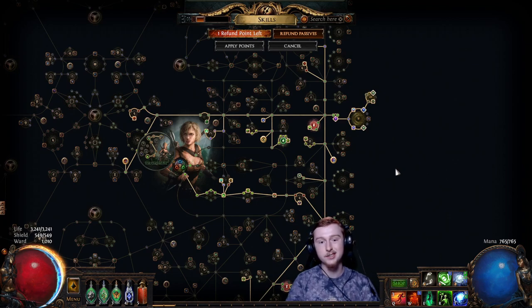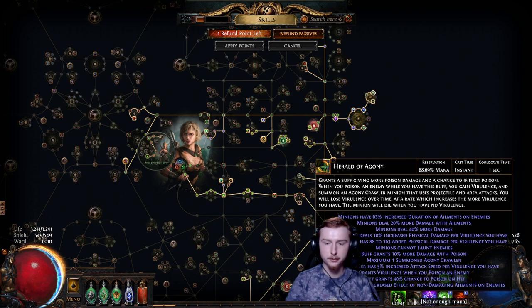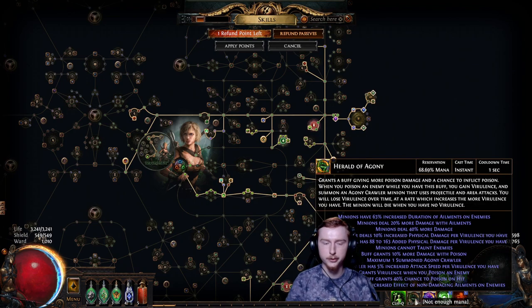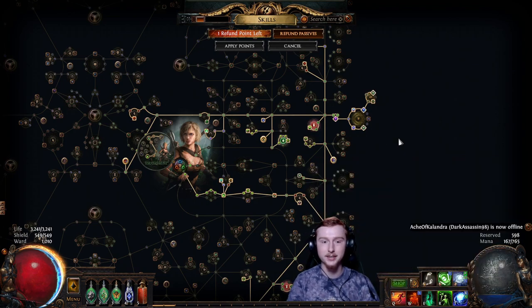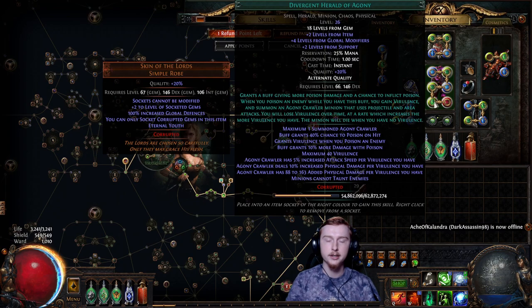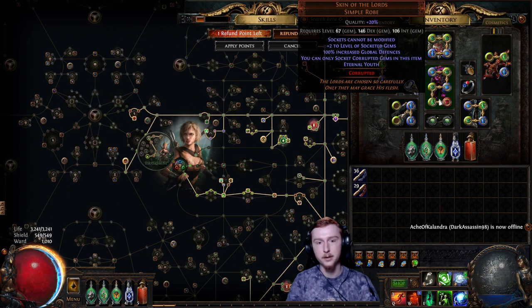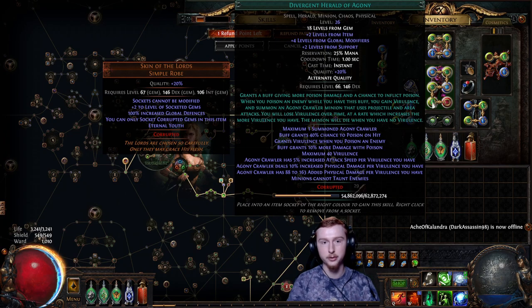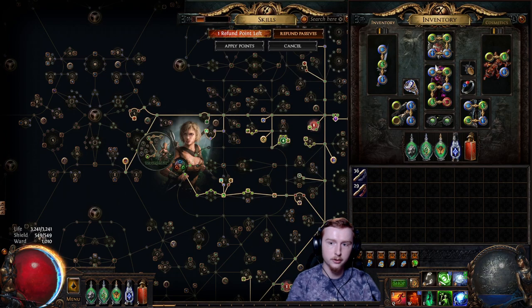The next thing is damage. We're using Herald of Agony — that is our skill of choice. We have Herald of Agony right now at about 70% reservation, and I have no other auras except Clarity. This is going to change as our gear investment goes up — we are going to be using Grace and Malevolence. Herald of Agony is a really good choice here because we are using Skin of the Lords: the plus 2 to socketed gems gives us plus 2 here and plus 2 on an Empower, so we end up with a lot of gem levels, which is the main scaling point of Herald of Agony.